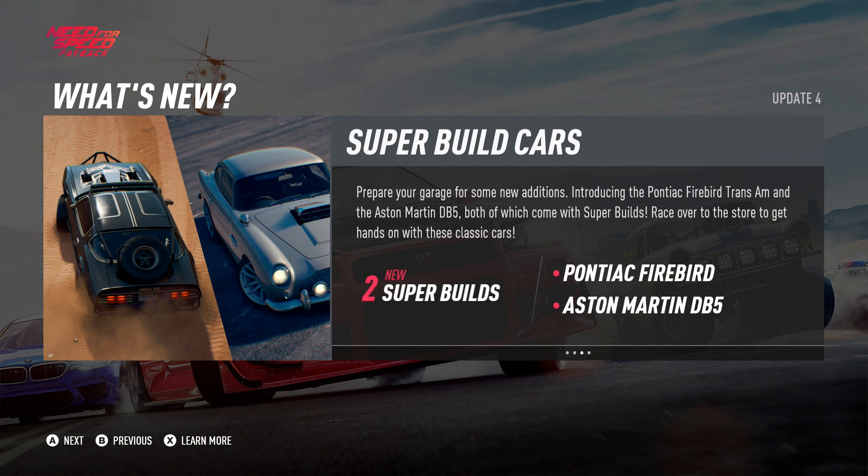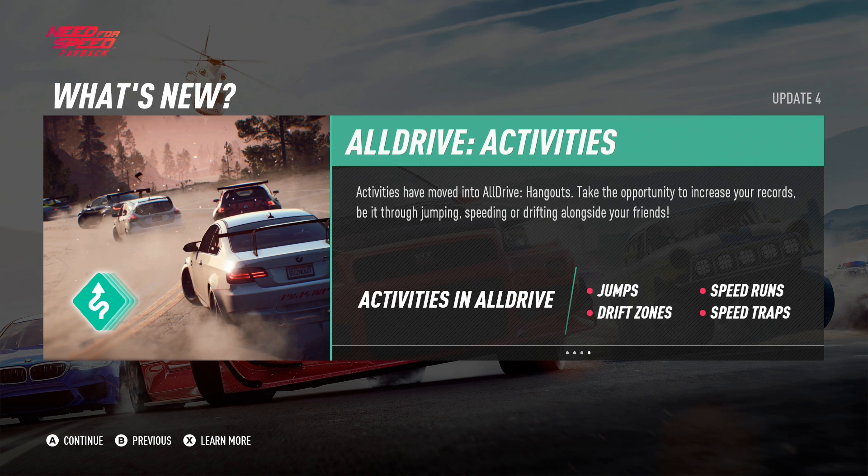If I turn it into a super build, I'll go ahead and rebuild the Trans Am as a different build too. But for right now I'm going to go with an off-road build just because I want to see all the parts you can put on it — it looks so cool in that thumbnail. Let me know what sort of class you guys want me to build the Aston Martin or the Firebird in a future video. They're super builds so they'll end up looking different either way when I rebuild them as a different class.